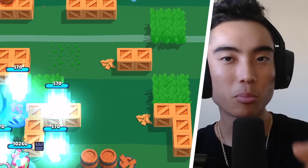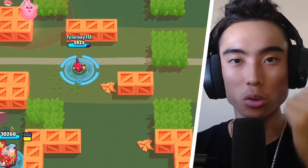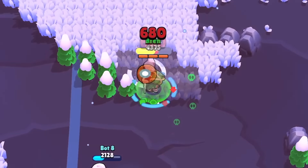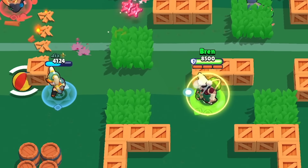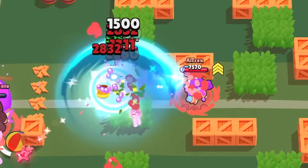Now a lot of you are probably thinking, how can I counter Kenji? He's so irritating to face. I recommend running brawlers like Cordelius, Clancy, and Otis. What these brawlers have in common is they can either mute Kenji or deal huge amounts of damage close up. I can see these brawlers seeing a rise in play rate when Kenji is everywhere, mostly because these are great counters to him.